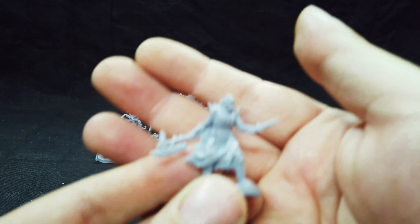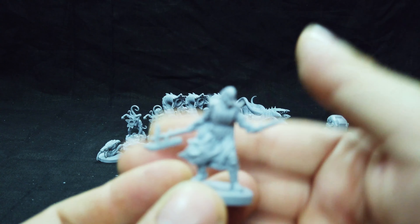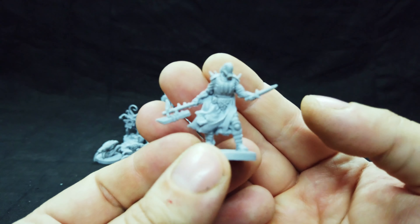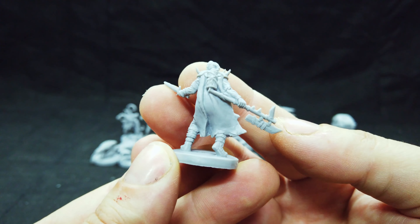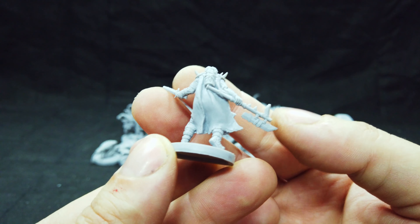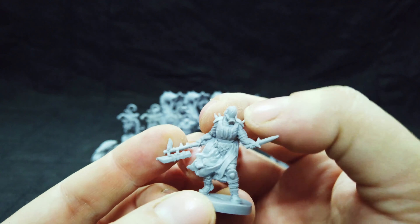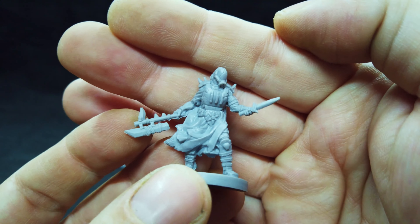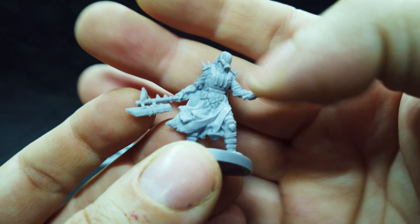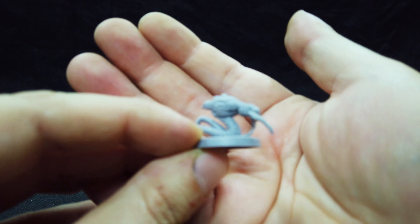Then we get three of these cultist types — not bad, like with a hatchet, a knife, and a cracked visor on them. We get three of these little buggers, which look nice.